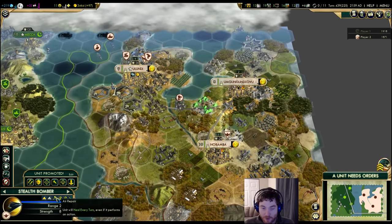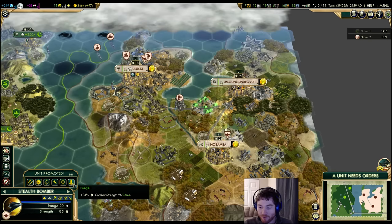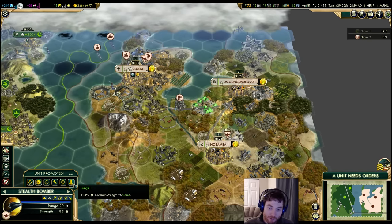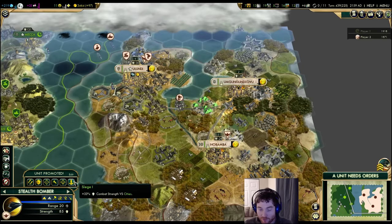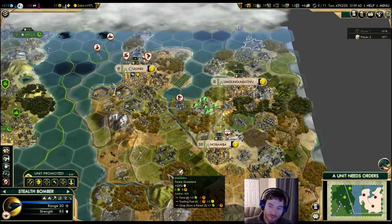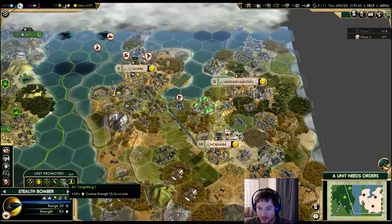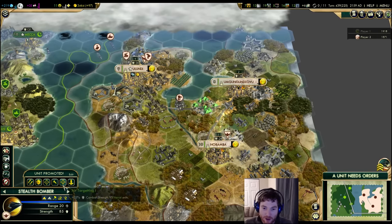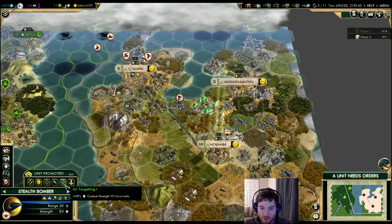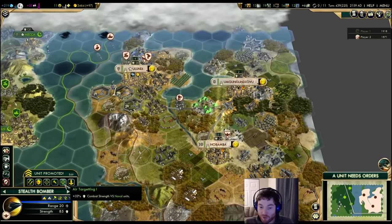Air Repair is available in the base game after two levels of either Bombardment or Siege promotions. In the modded game it's been moved back to require three levels. This is a bit annoying because you can't pick up naval or anti-tank specializations without losing your ability to get Air Repair. You have to go all the way to Air Repair first and then come back, because if you split — one point in Bombardment and one point in Naval — your third promotion slot can't access Air Repair.